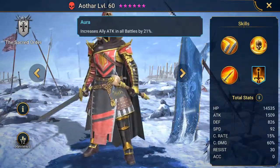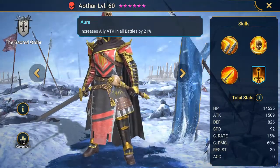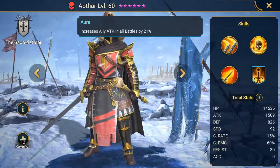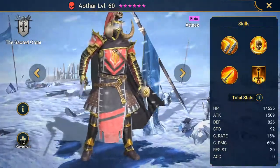Increases ally attack in all battles by 21%. So if you're running around with X, or you're using the vamp gear, or you just want to pump up that attack, this guy's the one to lead the charge. But I haven't been able to get some good gear on him.